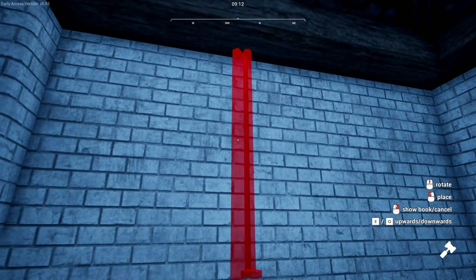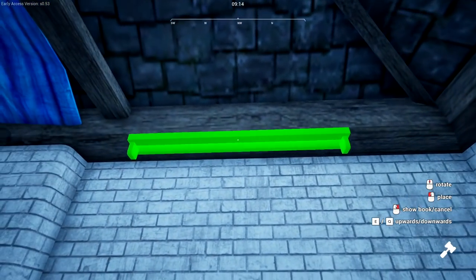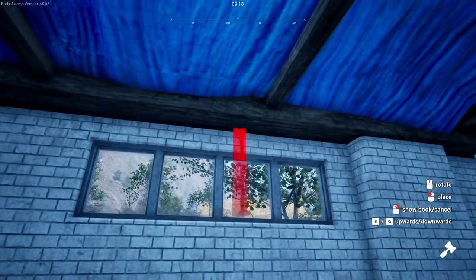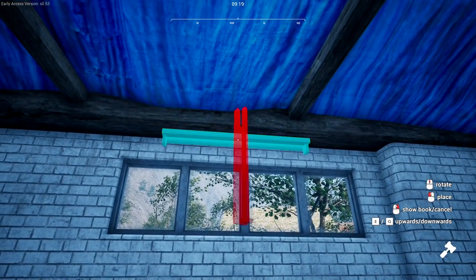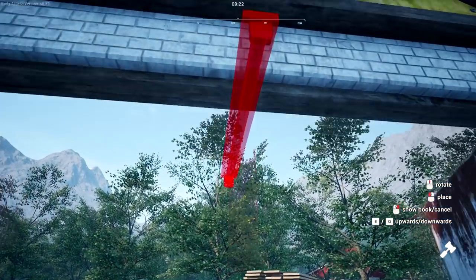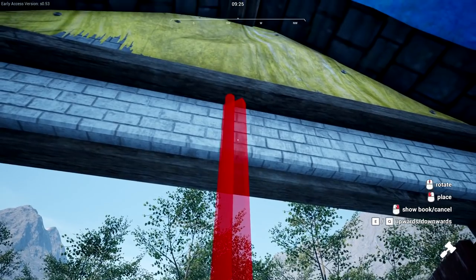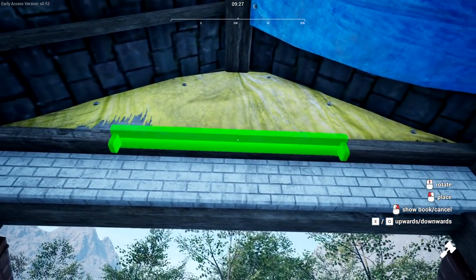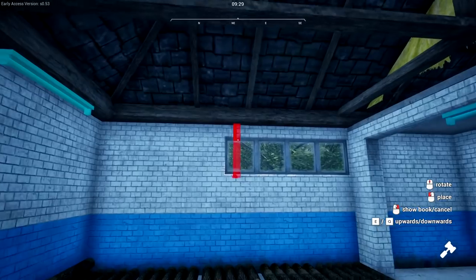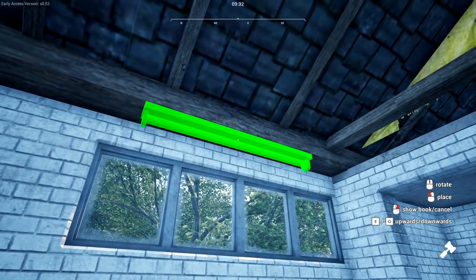Maybe we'll have to get two of them, but let's save some money. One there — and how about one on the wall here? It lets me put it straight on the wall, but I can't use Q and E to go upwards and downwards. We'll put it right there, try to be centered up on the wall as much as possible, and maybe another one here. We're gonna see better inside.